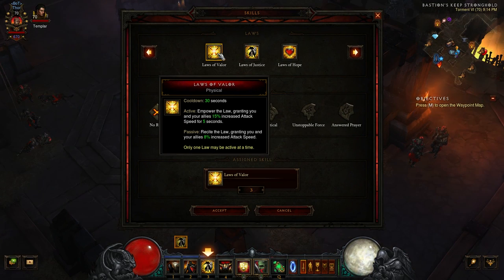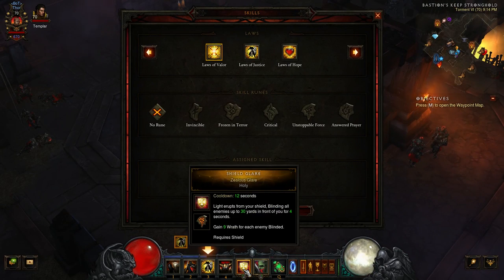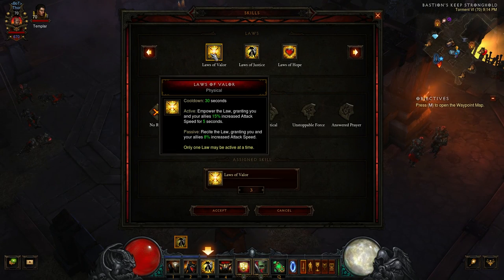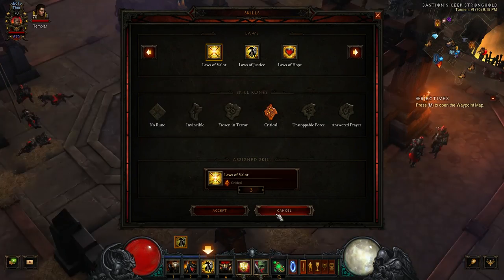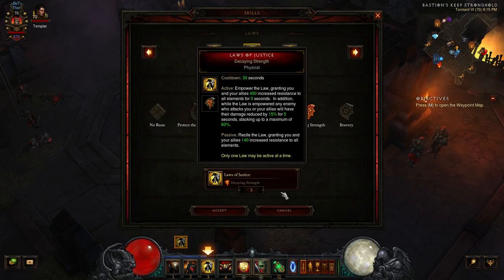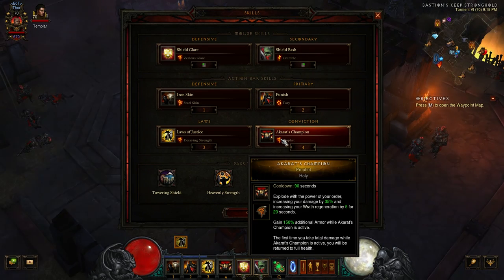If you want to go a different direction, Laws of Valor with attack speed is an option if you're managing your Wrath well and have the proper gear in place. You can run it with Critical, which empowers the Law to also increase your crit hit damage by 100%. It's going to depend on whether you want damage mitigation or extra damage, and whether you're running Punish or Provoke — so choose what fits you best.